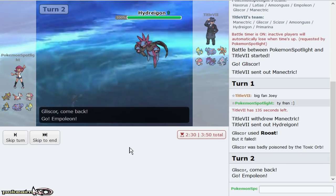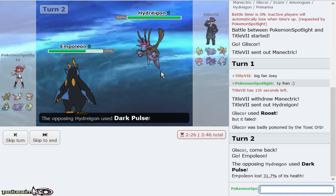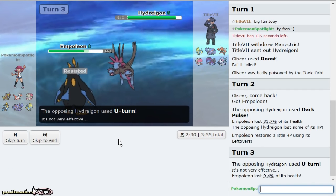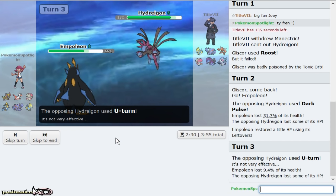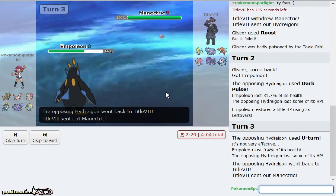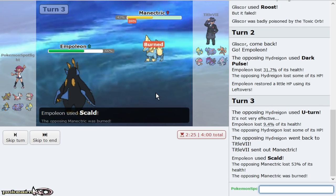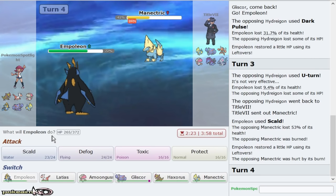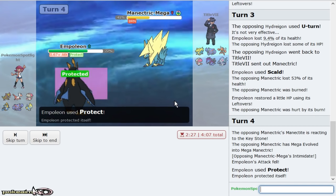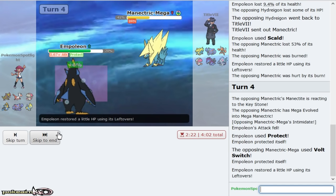He throws off a Scald — Life Orb U-turn. That actually makes it a lot easier because now he's in range of a plus-one Earthquake. Mold Breaker doesn't care about Levitate, so that's awesome. He gives me a hit on Manetric — I would love to burn you. Beautiful! Thank you! No Healing Wish either. I'll get a little bit more chip — I'm definitely going to Amoonguss as he goes out to his own.